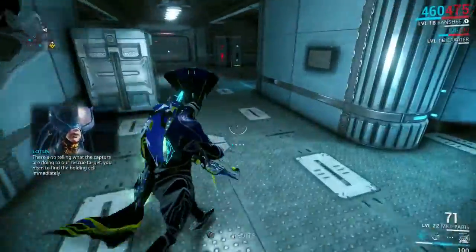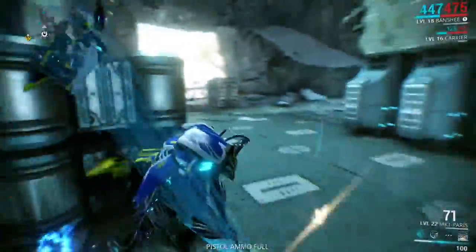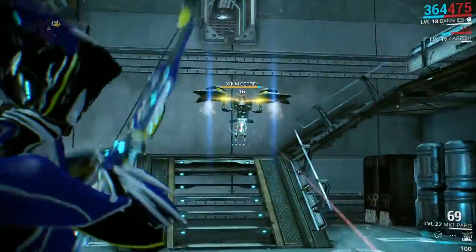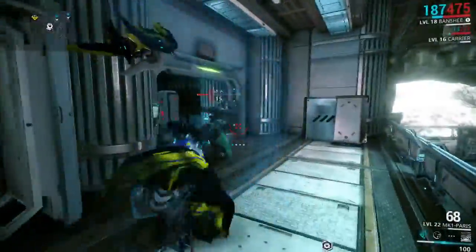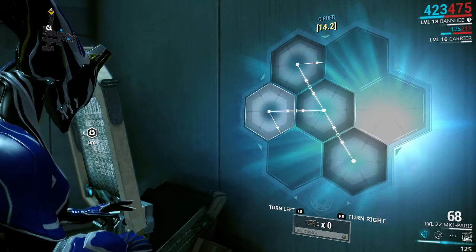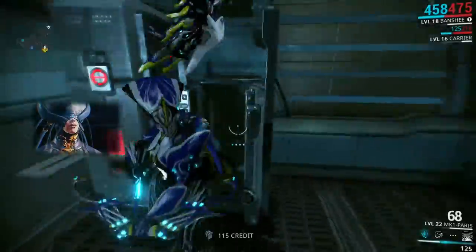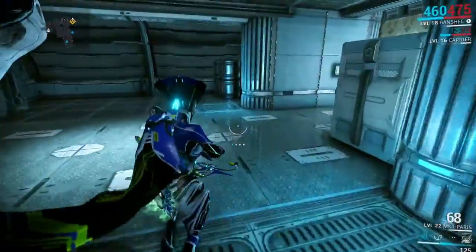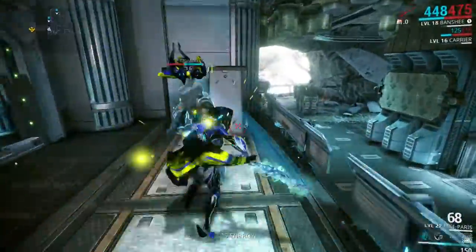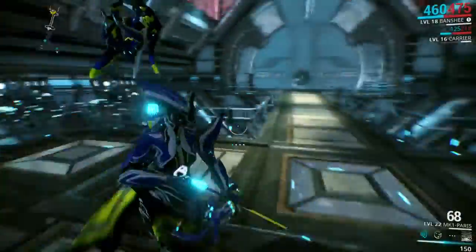There's no telling what the captors are doing to our rescue target — you need to find the holding cell immediately. Are you fucking kidding me? Right off the bat with this dumb shit. Why did you annoying assholes have to walk in? There's not supposed to be any enemies near the spawn area. Now there's alarms — I'm literally just trying to get everything together before I do my mission and possibly get my challenge done, which is now pretty much impossible because there's tons of enemies staring at me.